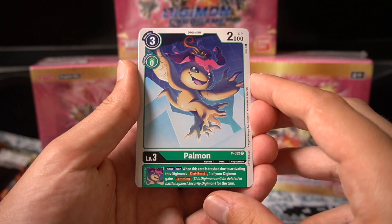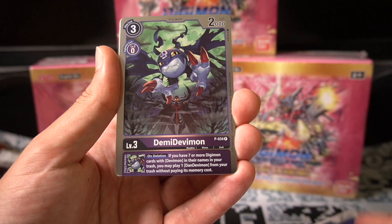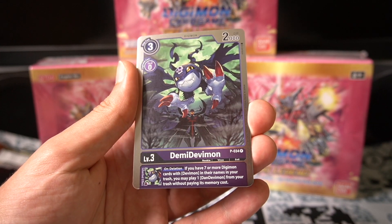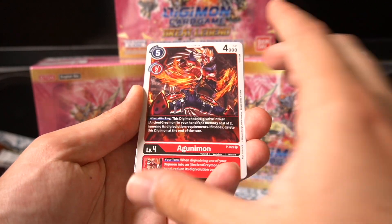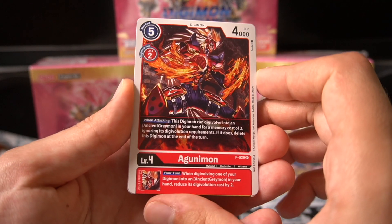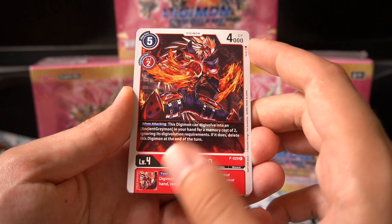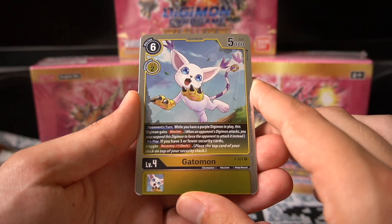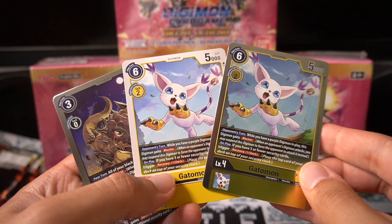Alright, I've got the Palmon. Very nice. And this comes in foil? Demidevimon foil — that looks really good. Does every other card come in foil? I didn't know that about this pack. We have an Agunimon, and this is a promo — these aren't reprints, these are promos. Agunimon looks really good, I think it has a super sick design. Gatomon here, when you only have purple Digimon in play — oh, it's purple. You can get them in foil and non-foil.